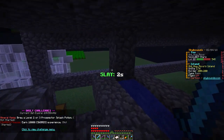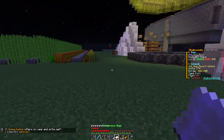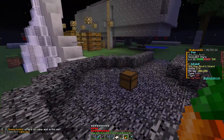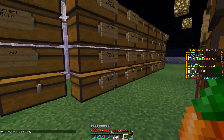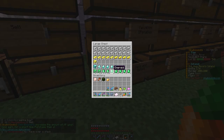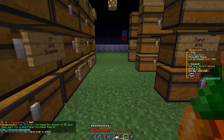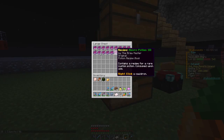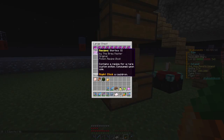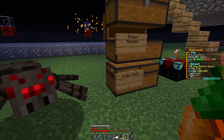Now we've got to brew two or three level two or three prospector potion. Unfortunately we haven't completed the brewing challenge. Let's take a look — yeah we've got enough of that. I'm trying to think what else we need. I think we need some other potion recipes. We need an everbloom — we got one of those.